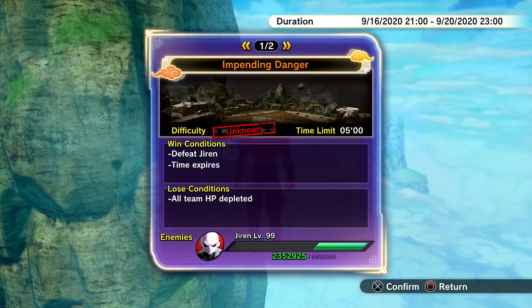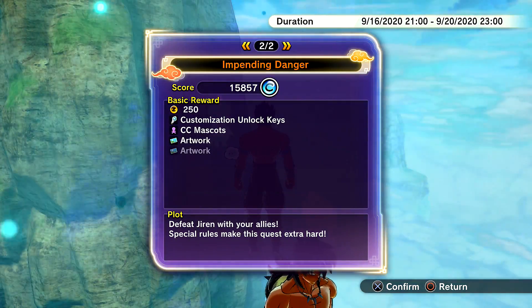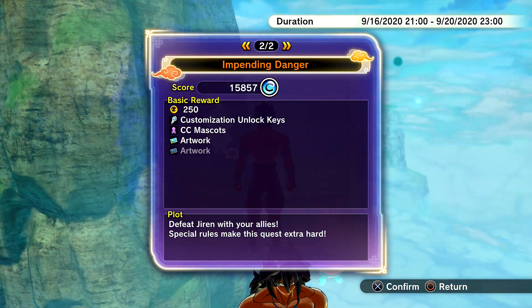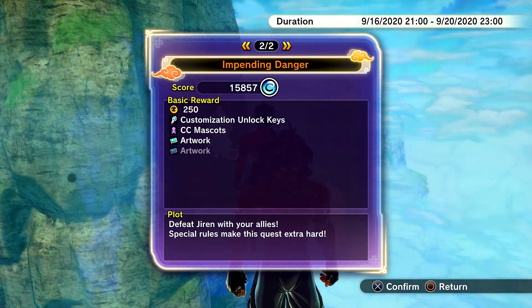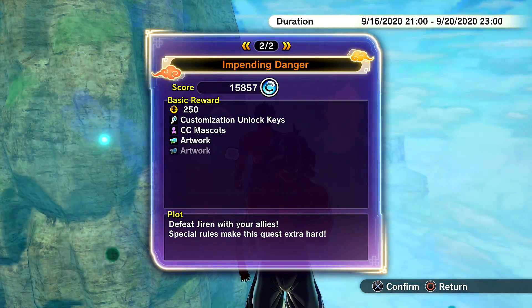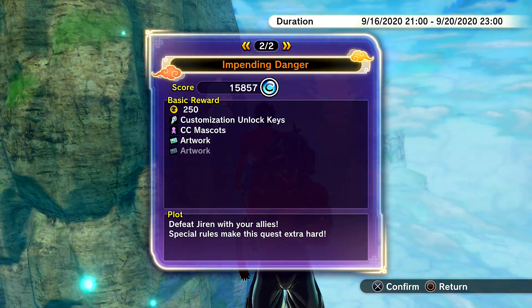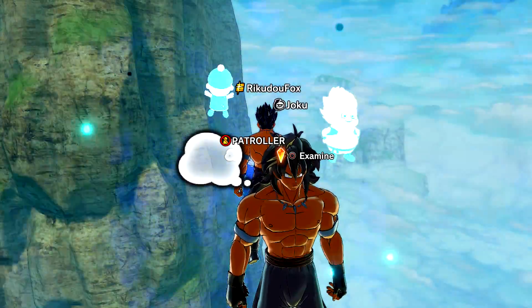Be sure to do this raid if you really want Cheelai's outfit on your female CAC. For the basic rewards, same thing: customization unlock keys, CC mascots, and the new artworks. If you still don't have all 10 unlock customizable characters yet, you can still do this raid. It's only a 30% drop rate, so I know a lot of you still don't have all 10 customization unlock keys.